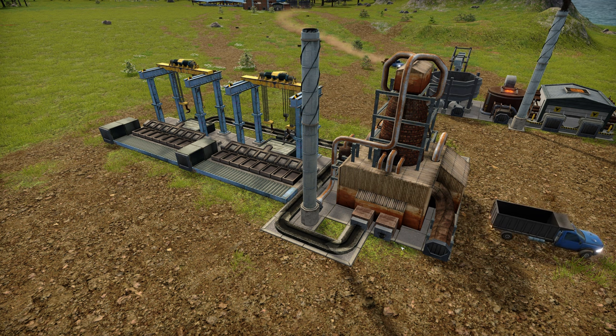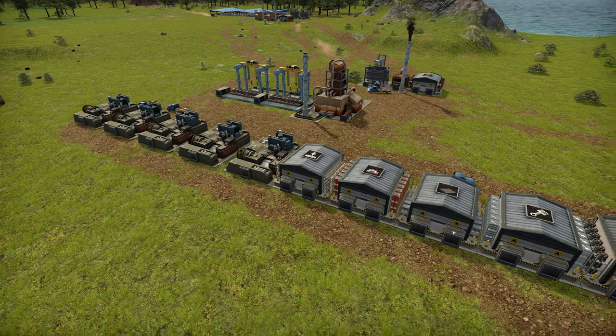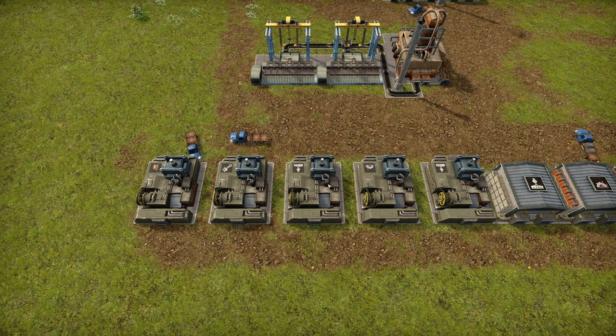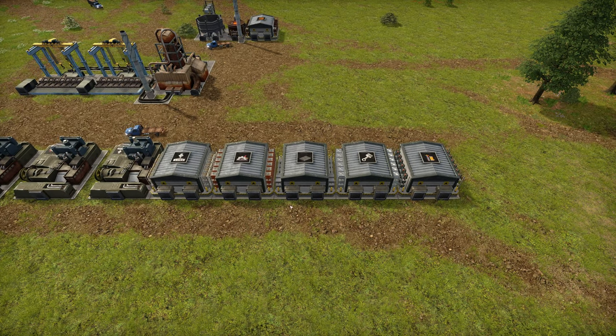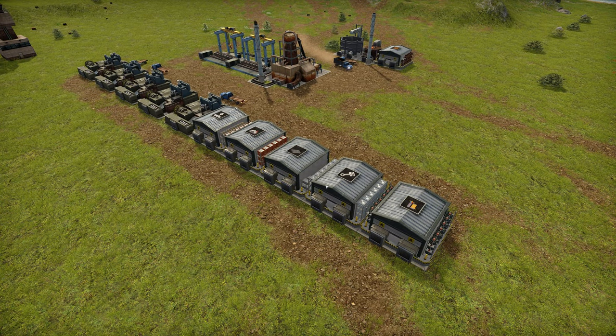The first production line we started was the iron one. We have the blast furnace going into this molten liquid channel, which goes into these two metal casters. The iron plates from here go into storage, but they also get distributed into these assemblers making more advanced materials - mechanical parts, electronic parts, and vehicle parts. We have no form of automation yet.